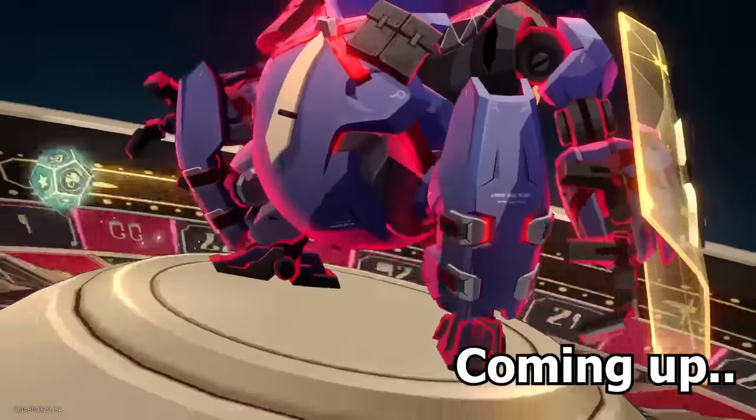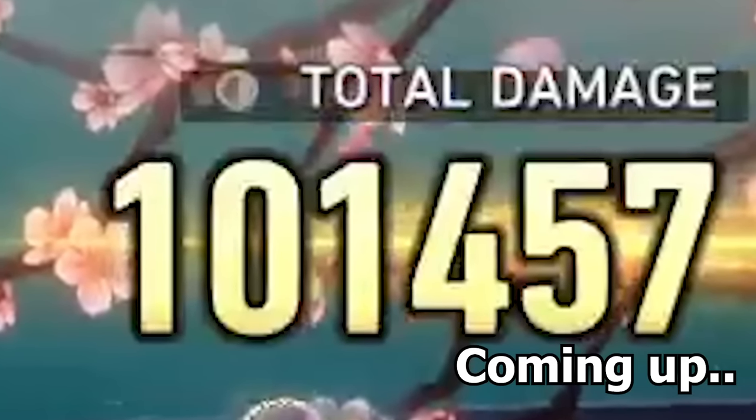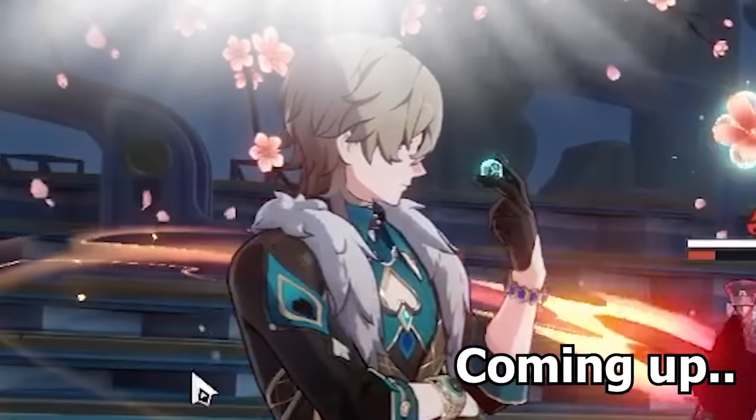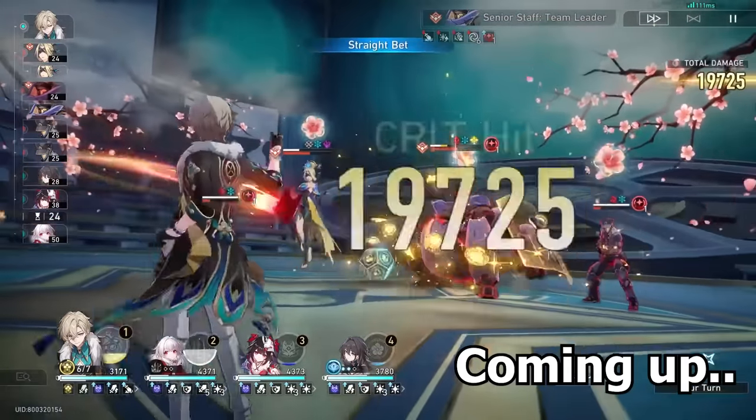How much damage will I do here? I'm expecting at least 50k, right? Bang — 100,000 damage. Ladies and gentlemen, Pioneer set DPS Aventurine. Don't sleep on his damage, man. Holy, that's quite a bit.